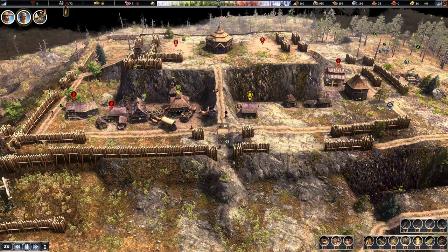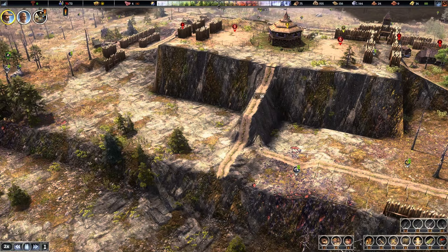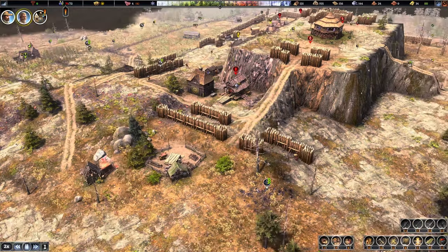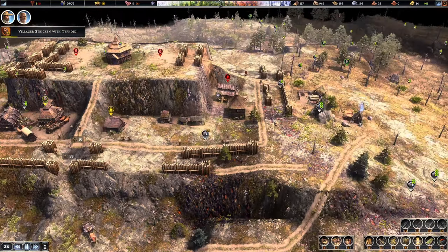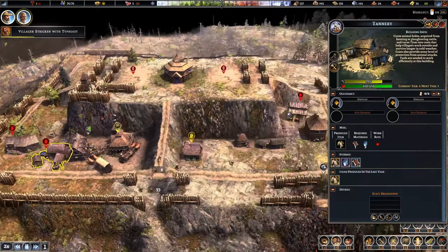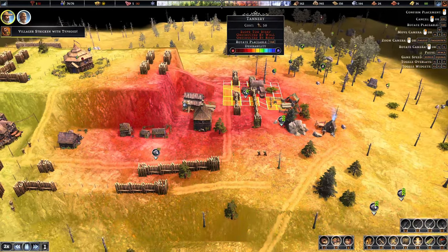We got that done. We got our industry area. We're going to move the tannery over here - industry zone. Where do I want to put it? I think I'll put it right here for now. And he's going to stay kind of right where he is.